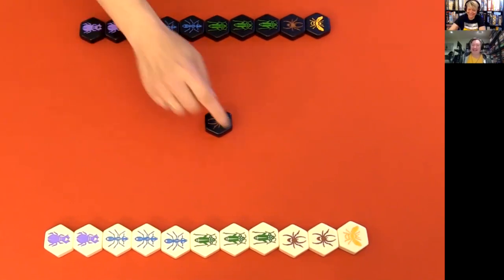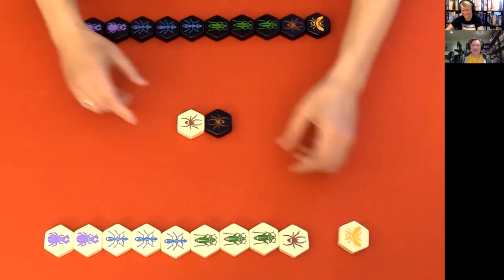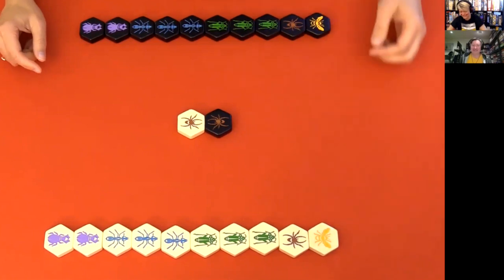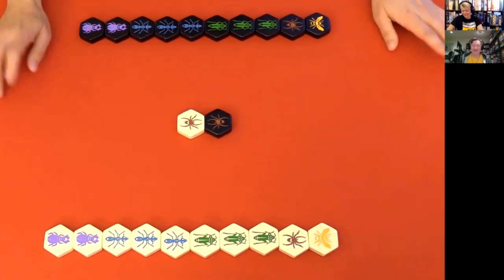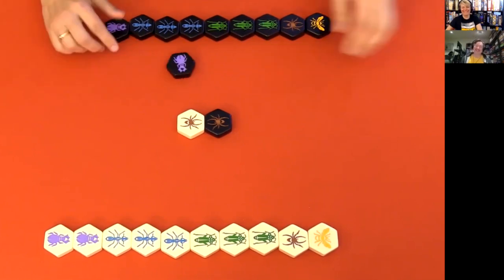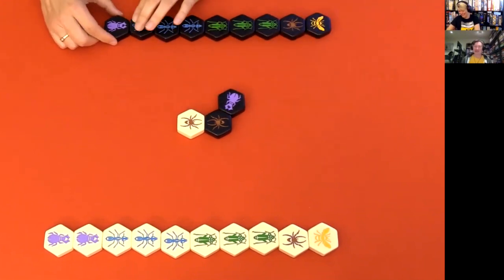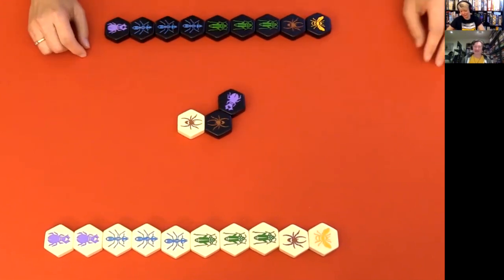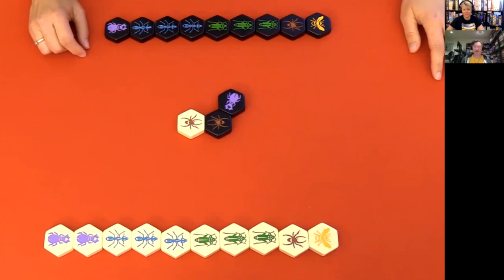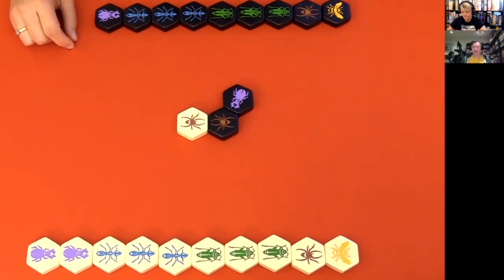I still don't... You want the Spider? Yeah, it's like the neutron on an atom, the Spider. It just sits there, does nothing. Yeah, it does. It's not your go-to piece, let's be honest. No, normally also the Spider. Grasshopper or Spider? I'll put the Grasshopper down at four.